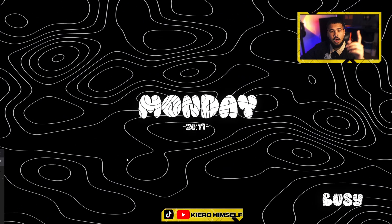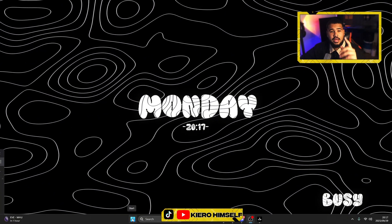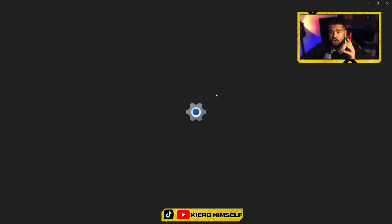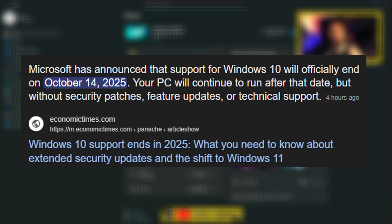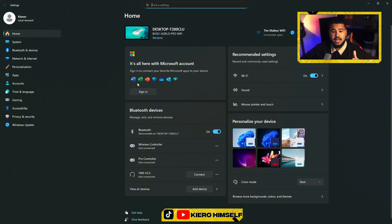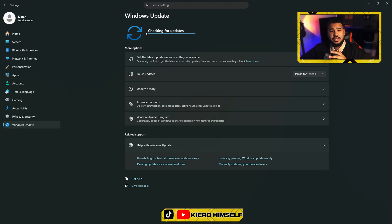We're going to start with Windows optimizations. First, make sure that Windows 10 or Windows 11 is updated. I do recommend upgrading to Windows 11 as soon as possible because in October, Windows 10 will be outdated and no longer supported. Go to Settings, then Windows Updates, check for updates, and make sure you are fully updated.